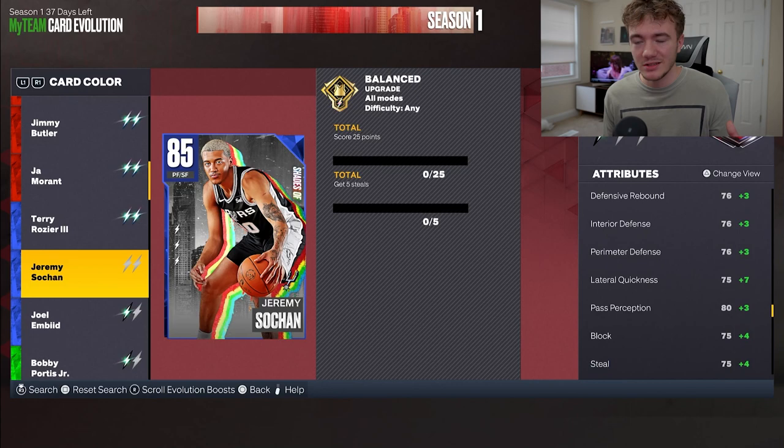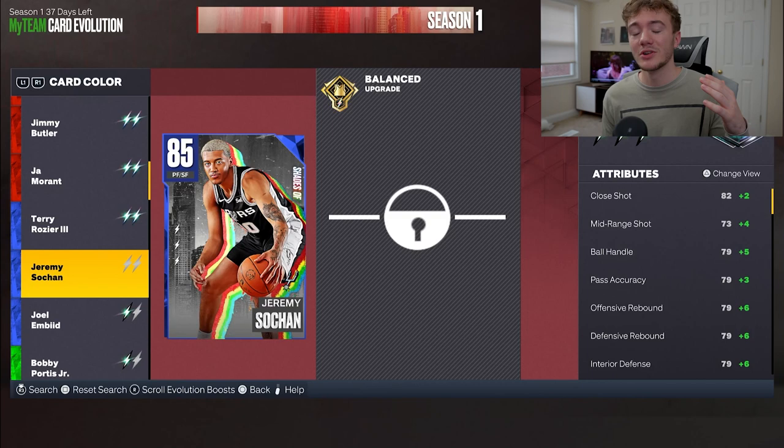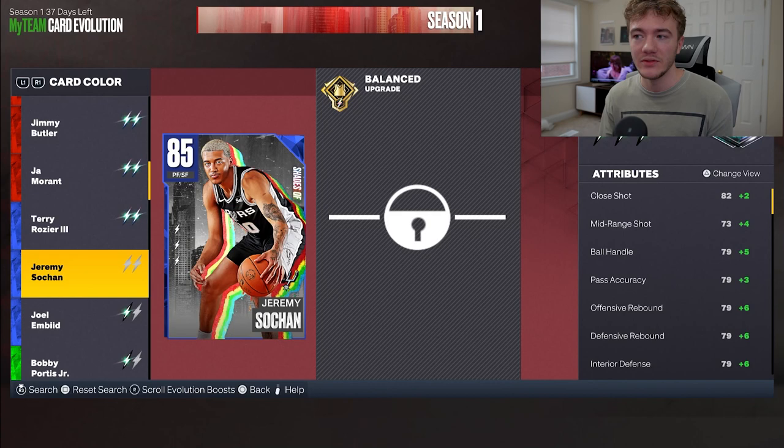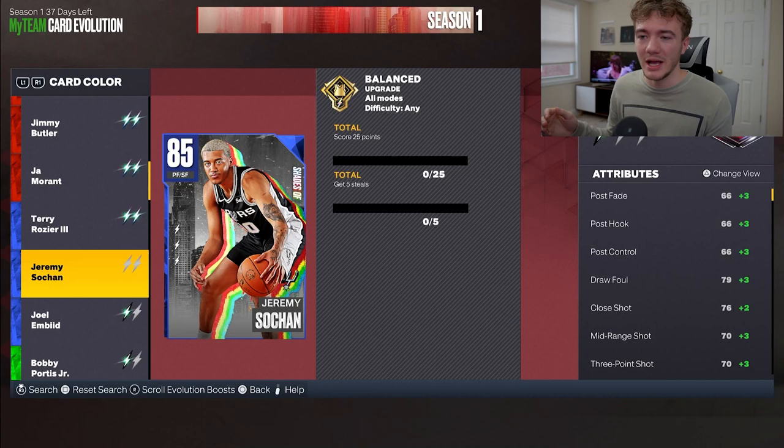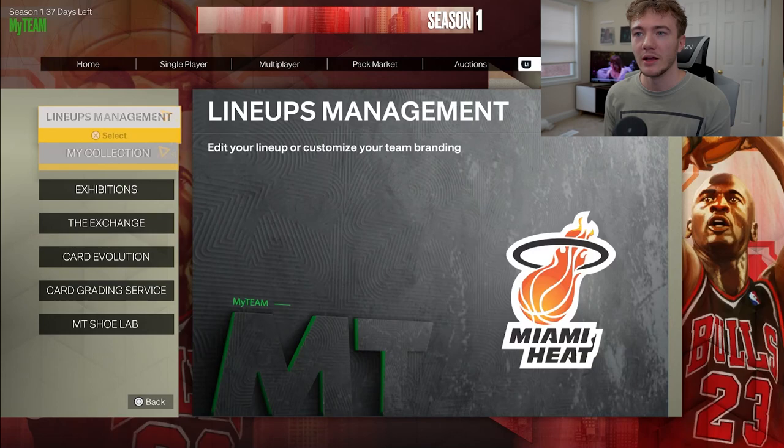Steals are pretty hard to get, and with every single one of these Evos you're going to be doing more and more steals. Once you're Ruby, you have to increase that to even more steals — I think it's 10 steals and then 50 points. And then going from Amethyst all the way up to Diamond, which I did myself, it's 100 points and 20 steals. So in total you have to get 35 steals for Sohan: 5, 10, and then 20. For points it's 25, 50, and 100 — 175 total, which is not too bad, and that'll be the easier thing we'll cover.